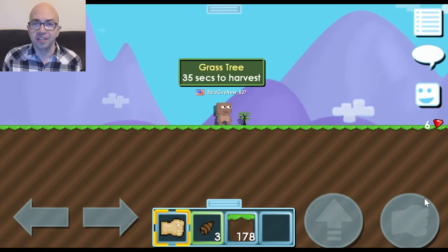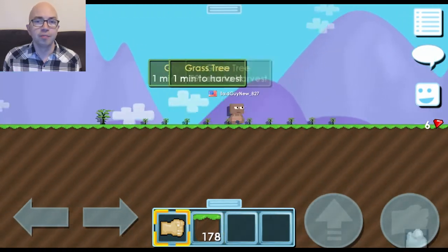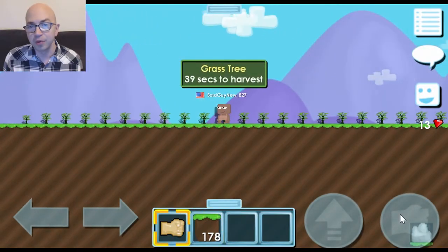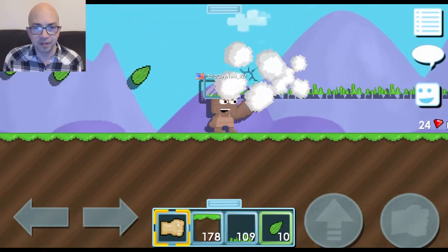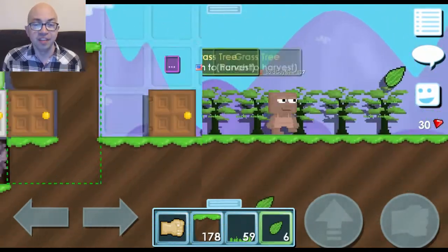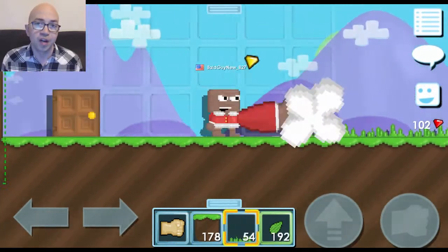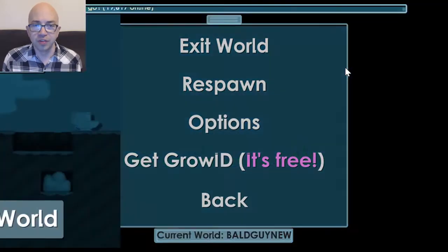Once your grass trees grow, punch and harvest them. After harvesting, place all the grass blocks on the ground and break them — you should now have more seeds than before. Replant all the grass seeds and keep repeating the process of planting, harvesting, and breaking to get more seeds. You want to do this until you have 200 seeds. A space-saving trick: plant seeds on the ground but place grass blocks above the seeds so you don't run out of space, and break the grass blocks while waiting for the seeds to grow.